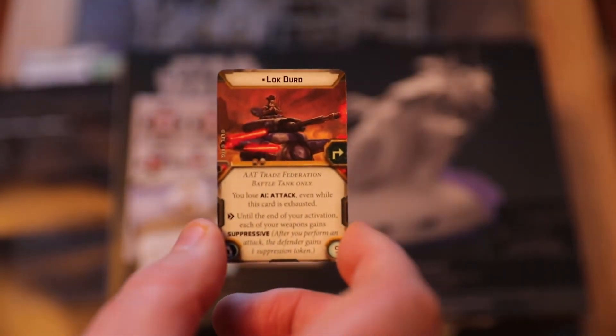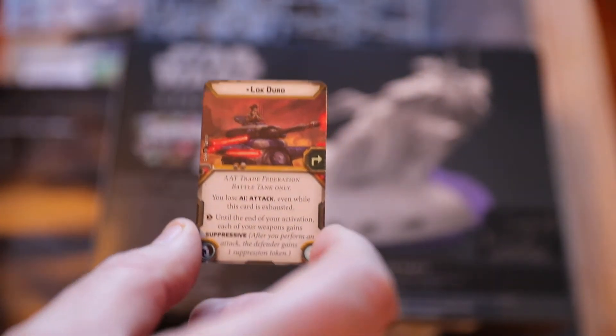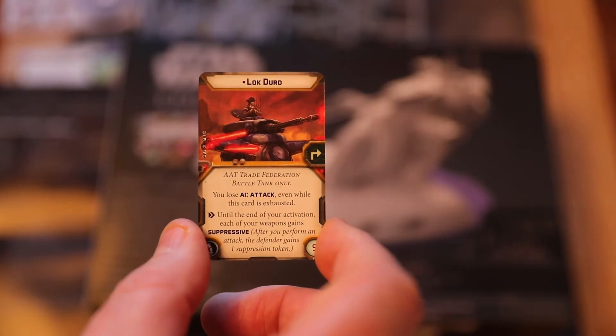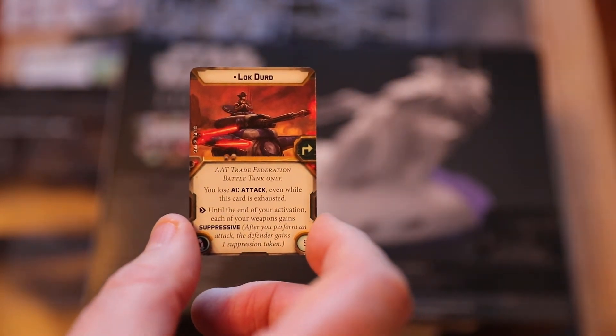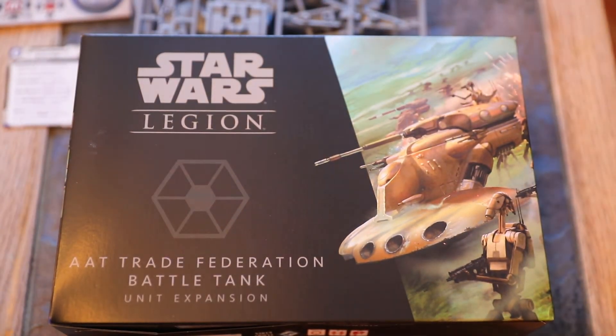There are three ammunition upgrade options. High energy shells: tap to use, range 2-4, red/red/white, critical 1. While converting attack surges, change up to one surge to a critical result. Cycle: at the end of your activation, if you did not use this card, ready it. It also has high velocity: while attacking, if each weapon in the attack pool has high velocity, enemy units cannot spend dodge tokens. Fixed front.